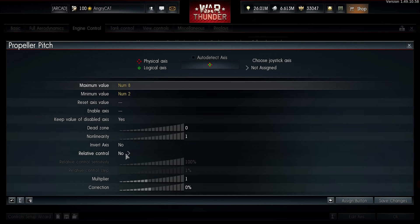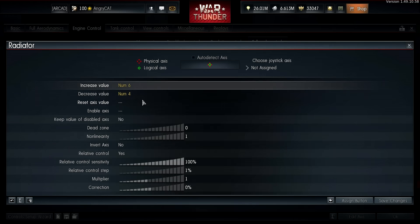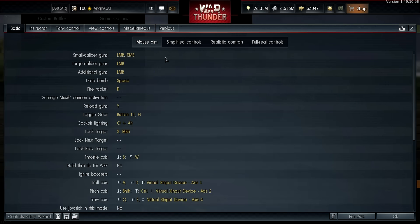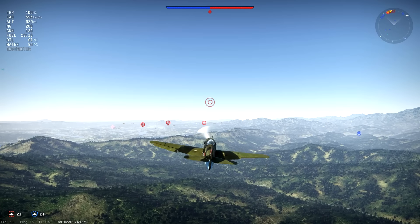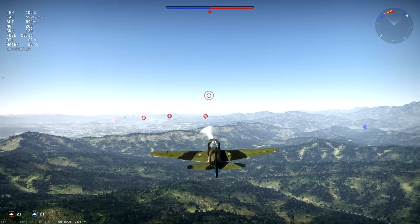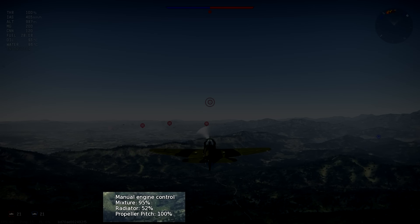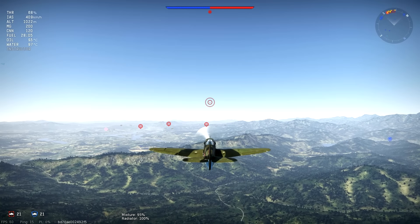Next, set up the propeller pitch and radiator, making sure to use relative control to regulate the percentages. After that, switch back to mouse aim and return to battle. If your engine is shot through and you need to crawl back to base, enable the manual engine control, then open the radiator to 100%, drop the thrust to 70%, and set the propeller pitch somewhere between 65 to 80%.